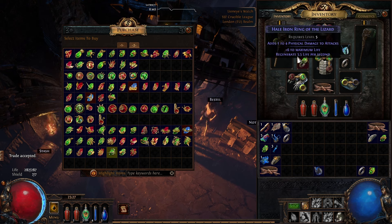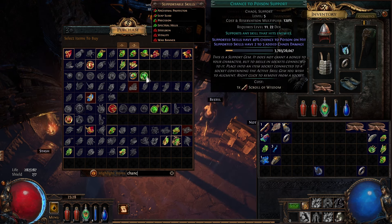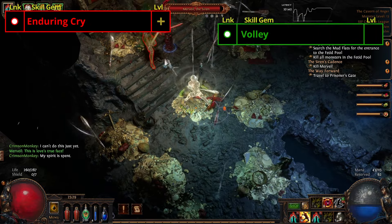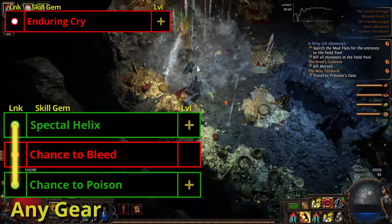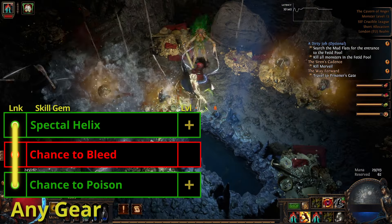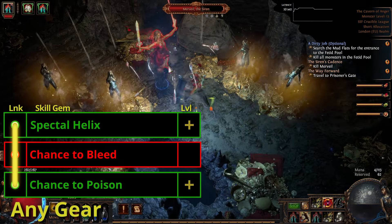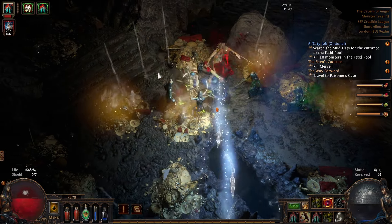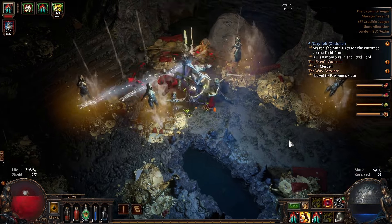We're going to buy three gems from Nessa: Spectral Helix, Chance to Poison, and Enduring Cry. We're now going to drop Splitting Steel and Volley. Our new three-link will be Spectral Helix, Chance to Bleed, and Chance to Poison. We're about to kill the end-of-Act-1 boss and she does a lot of cold damage, so we might want to get some cold resist rings. To do this we can take an Iron Ring and sell it with a blue gem to a vendor. Now that we're ready, let's grab the waypoint back to the Cavern of Wrath.